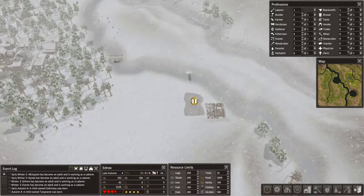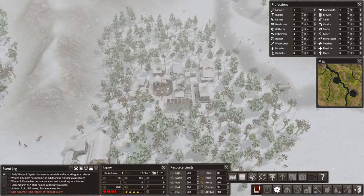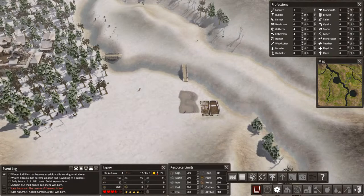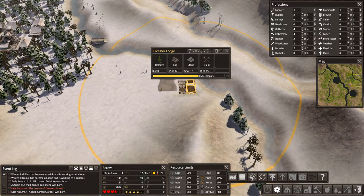Forester's Lodge has all its stuff brought to it. I want to prioritize this bridge first. Our firewood is all gone, so our fireworker stopped being a laborer and is going back to chopping wood. Let's have the other laborers bring everything for this — we definitely have everything we need. The bridge is done, excellent. We have two Foresters working this area and they're only planting, not chopping. We'll have a couple Foresters over here who will be planting and chopping.